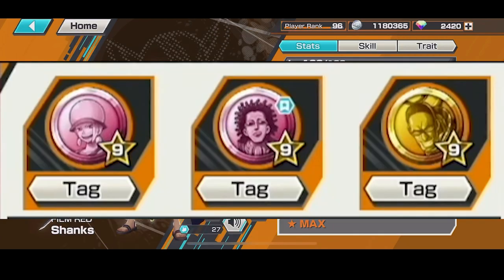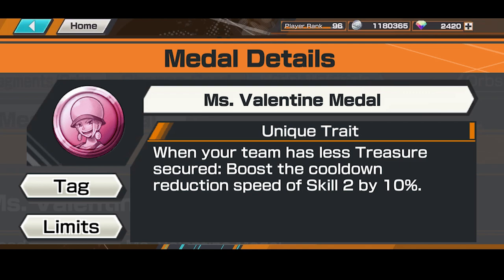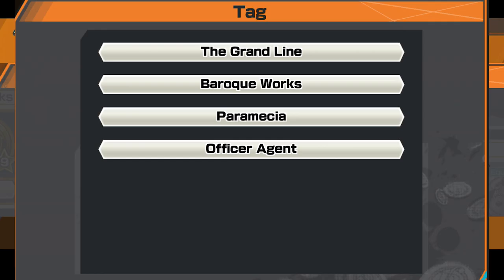For number two, I have the Baroque Works medal set for skill 2. This is the set that I kind of made famous because everybody was running this on Akainu. I'm pretty sure there's going to be a picture on screen — it's like Mr. 5, Mr. 3, and I forgot the woman's name. But that medal set is pretty goddamn good. Like I said, I kind of made it famous for skill 2 reduction. It works when you have less treasure and more treasure, so it's really good for Shanks. I think it's really good overall because you can even run this on a runner Marco, and there's a lot of combinations you can do with this medal set. Definitely one of the best ones out there.